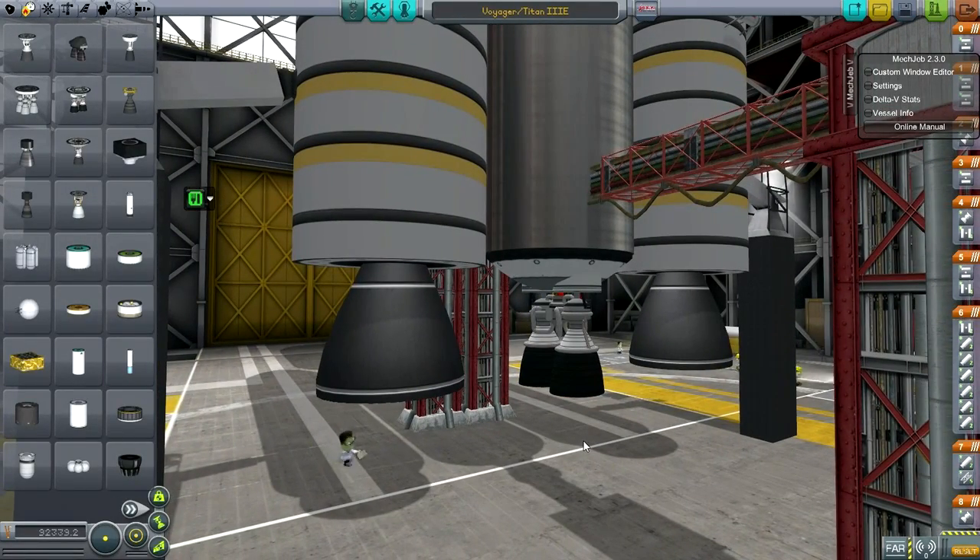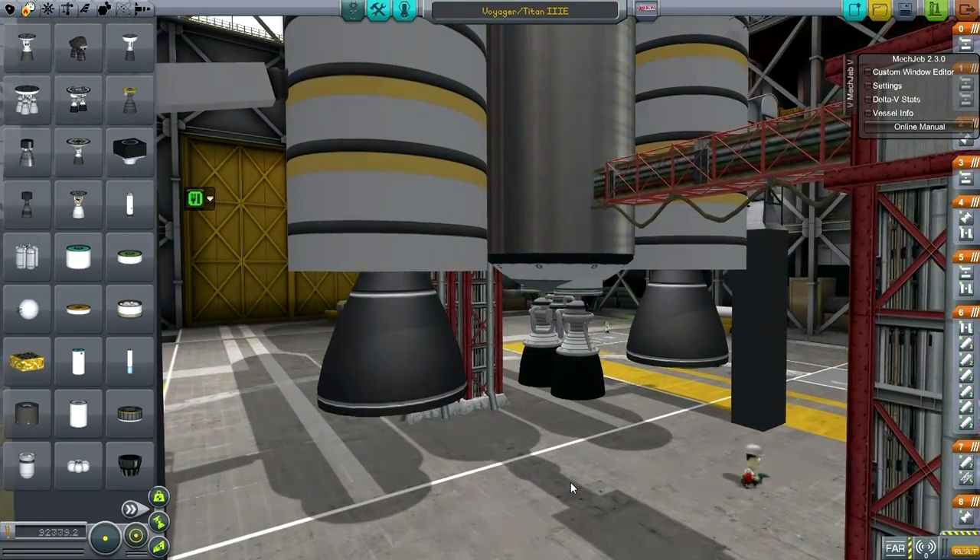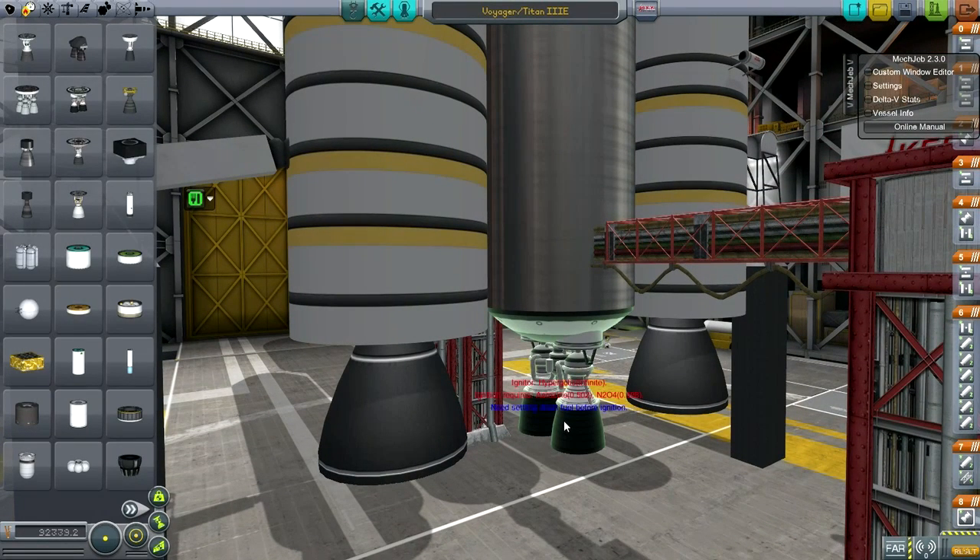One mod traditionally included with Realism Overhaul that I don't have installed is Remote Tech 2 — I have no idea whether that works or not. I already used a very similar install for my EDB Aerospace series, also in 0.24.2 64-bit, except in that one I have B9 Aerospace, Space Plane Plus, and Firespitter. That's working out just fine, though with a little bit of a landscape glitch.